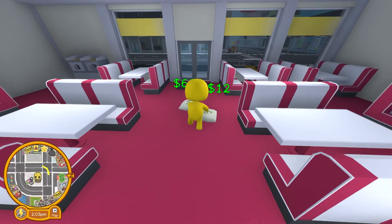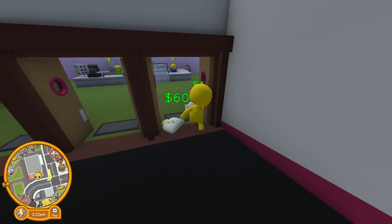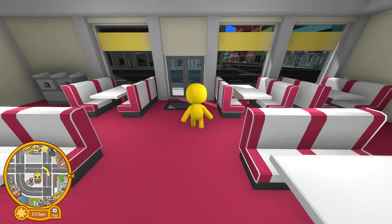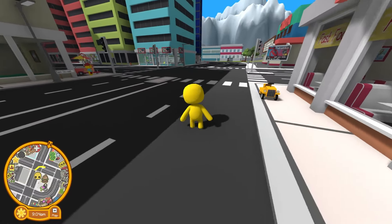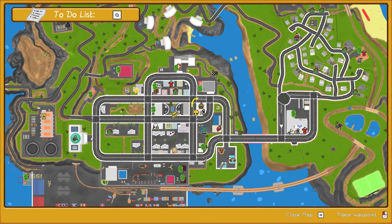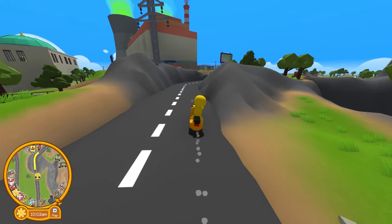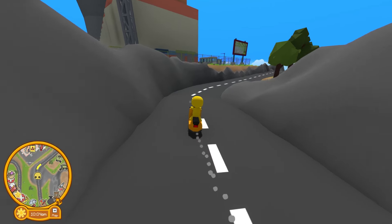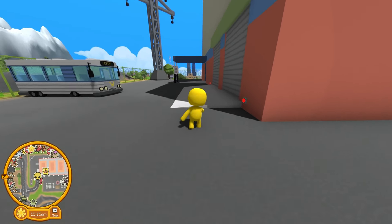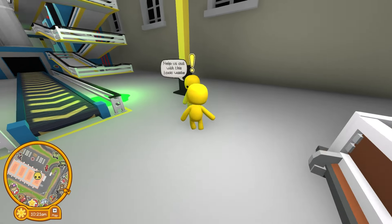Let's go deposit this money in an ATM! I think the closest ATM is in this movie theater. It's right here! I deposited my money! Now that I've made some money from that burger job, I think I'll look for something else. I wonder if there are any other fun places to work? Is that some sort of factory? Working at a factory could be a lot of fun! I'm at the factory! I guess this is the entrance. I'm going to talk to this guy about getting a job here!